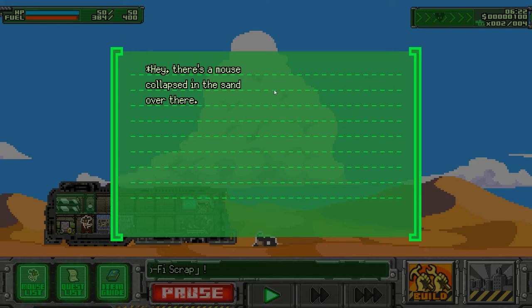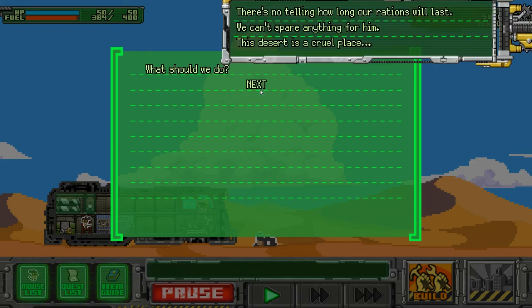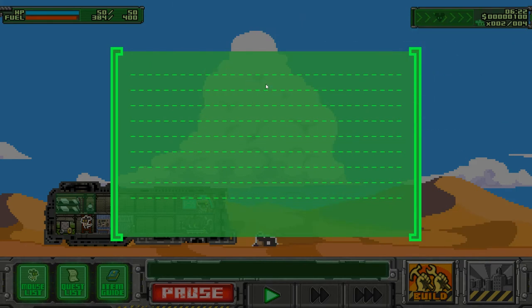Hey — there's a mouse collapsing in the sand over there! 'I'm starving.' What should we do? Let's give him the food we just picked up — we have a little extra cheese and maybe he'll join us. Yeah! 'You've saved me!'